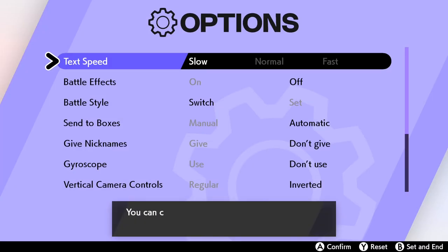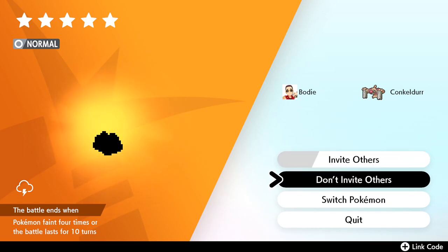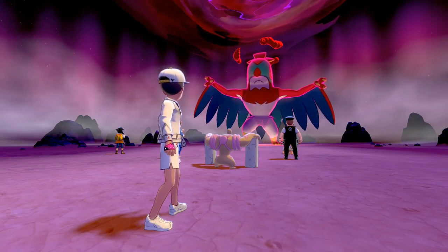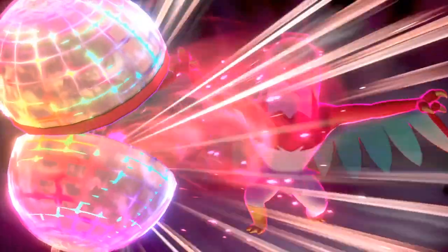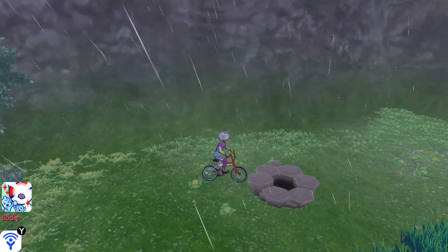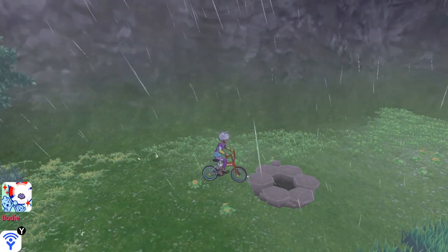Now you can change back your text speed to fast! For the next step, we're gonna wanna catch this Ditto so we can figure out our RNG seed. You can use any Pokeball for this because it's gonna be a 100% catch rate, as long as it's not an event Pokemon! So with this Ditto, we can find out our RNG seed for the den. But what's an RNG seed?